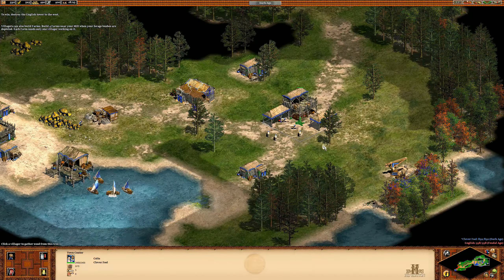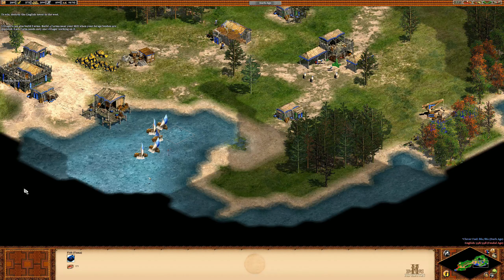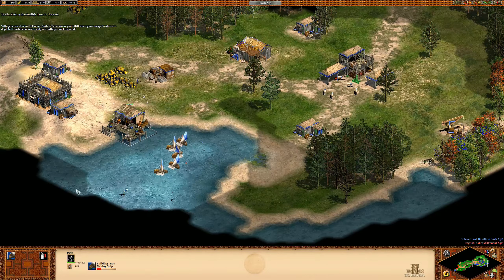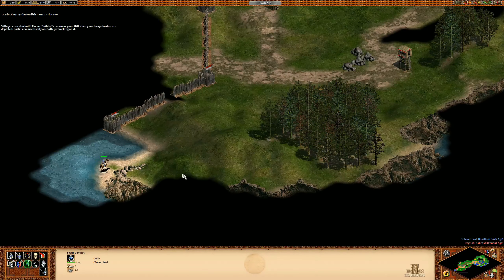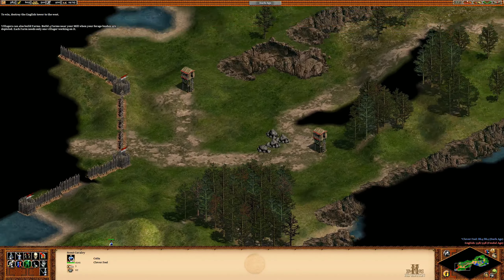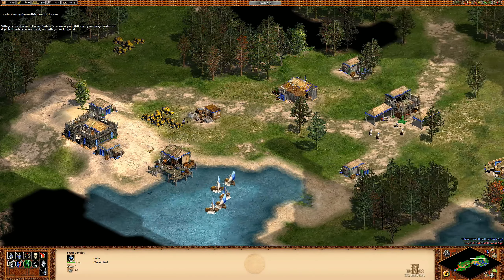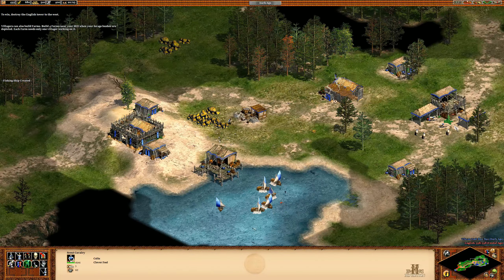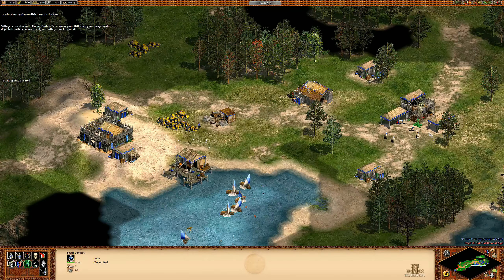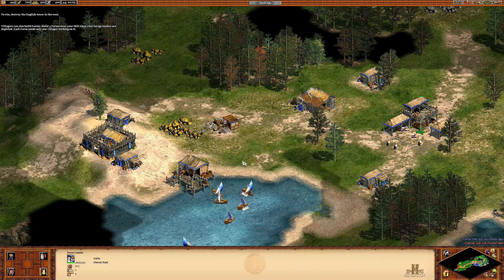In campaigns, they toss you all sorts of different situations. For example, this one has five sheep instead of eight, one small forage bush patch, but a ton of fish. The tower is hidden behind this wall. They have no military production buildings or villages, so it's really just a matter of producing the correct amount of units and taking it down. I favor making scouts, men-at-arms, and skirmishers because they have archers. Spearmen are pretty worthless here since the enemy has no scout cavalry, and archers aren't good for taking down the tower itself.